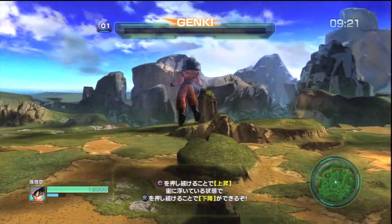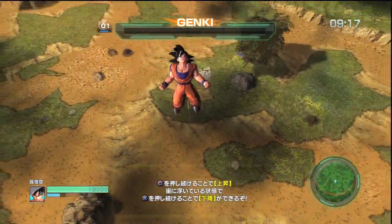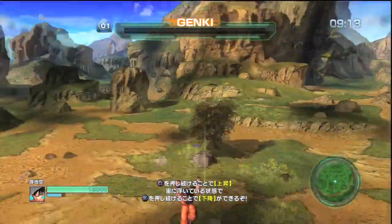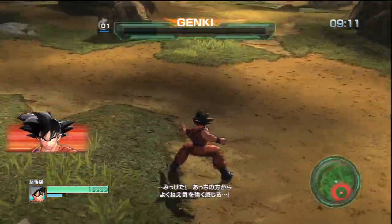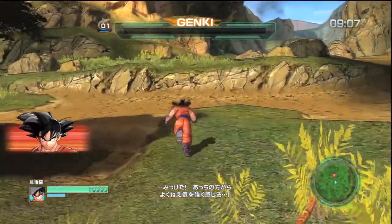Back to the tutorial — so basic controls: Square flies you up, X flies you down, and that's the X and A button on the Xbox controller. But for the rest of this video we're only going to talk about PS3 controls, because that's what you're going to see pop up and I don't want to confuse viewers. Back to running — we're about to go to the little marker.